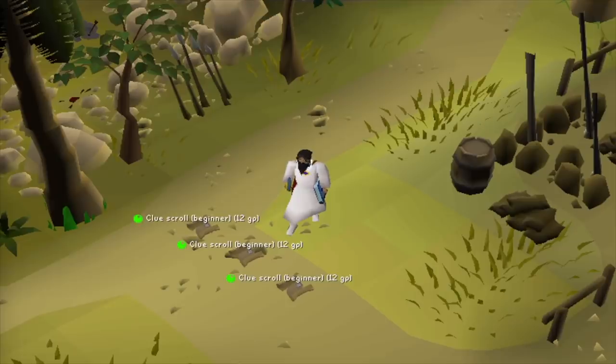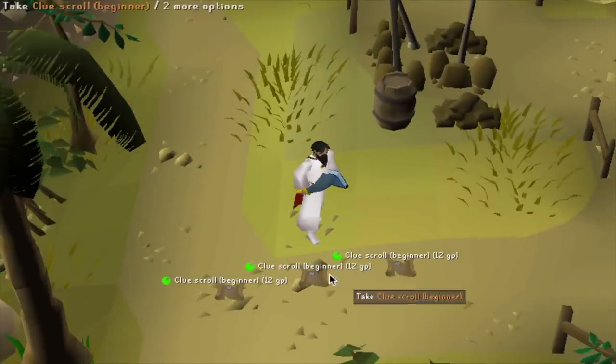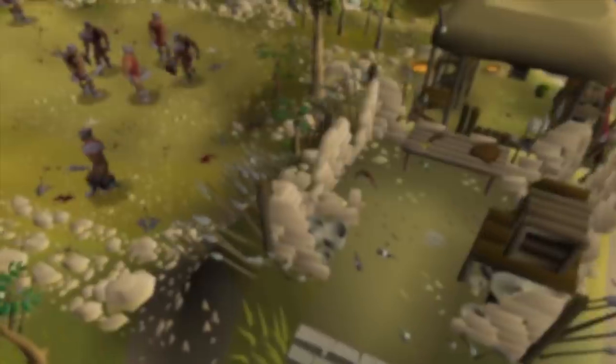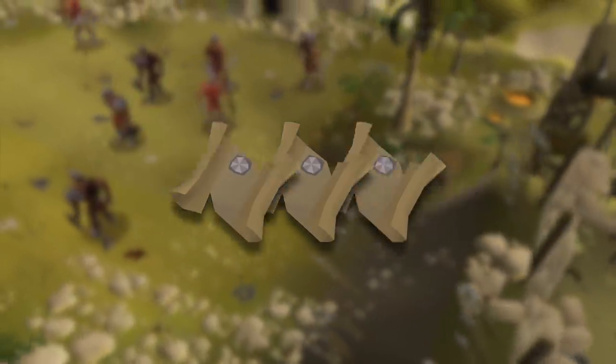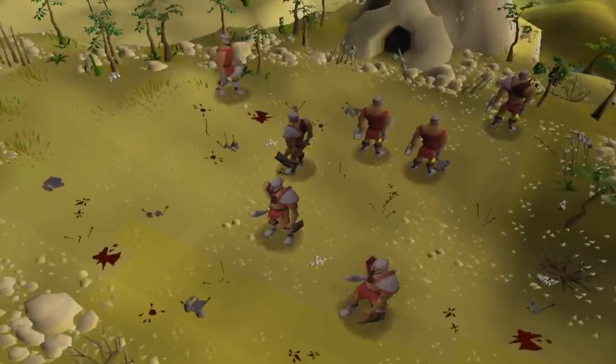Clue Scrolls also work as a collective, so if I have 3 on the floor all with desert steps on them, that's the same thing as having 1 Clue Scroll with 3 desert steps on it, which is a 100% chance of getting a Beginner Casket. I'm essentially going to do this process until I have 3 desert steps juggled and then go for the Caskets, over and over again until I have a God Item and a Staff of Air.